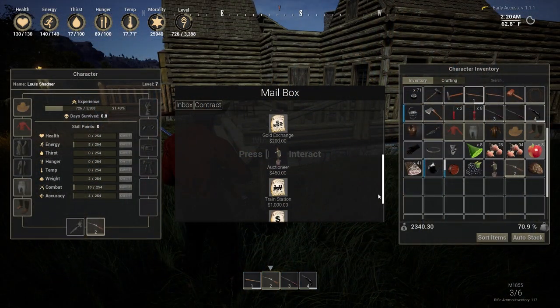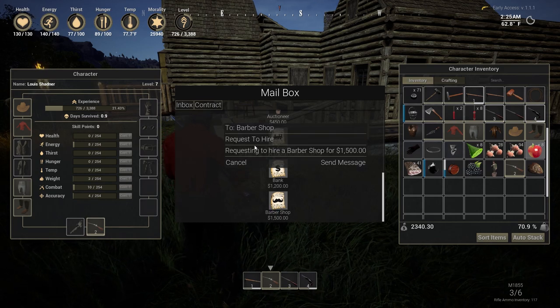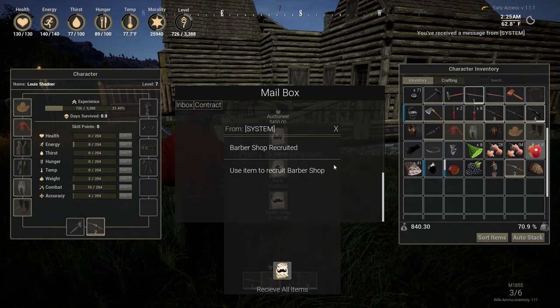In our last video, we talked about the mailbox, where you request all the different contracts and deeds for prefab buildings. You can request the Barbershop deed in your mailbox for a fee of $1,500.